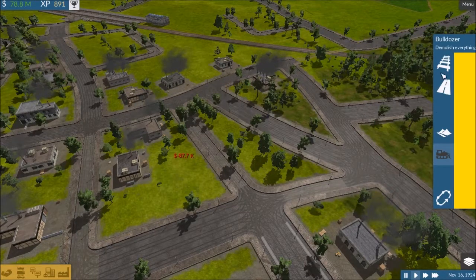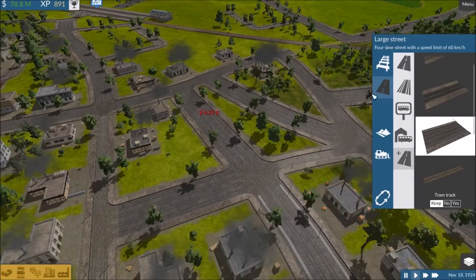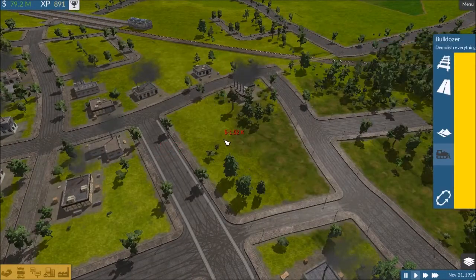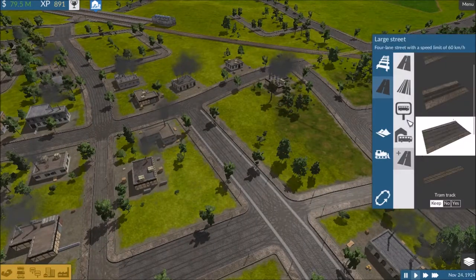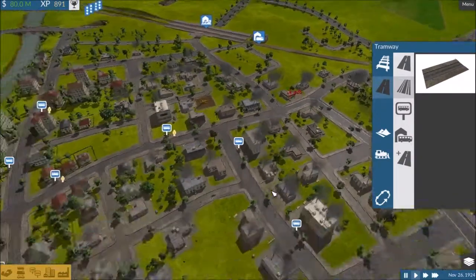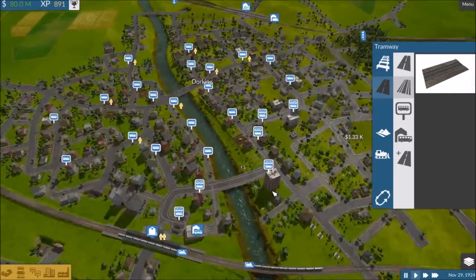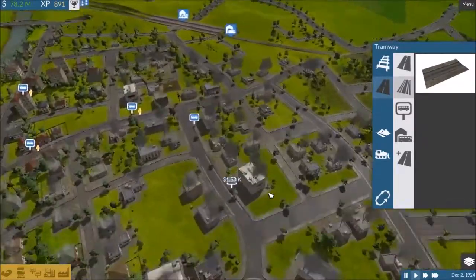We're going to delete that. There we go. That does not even need to be a road — there we go. Hmm, I don't want to do this whole city on one route, but it might be possible.